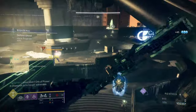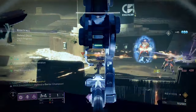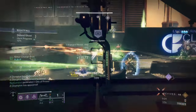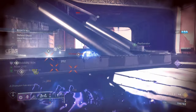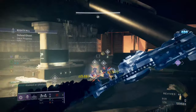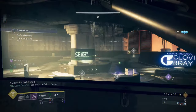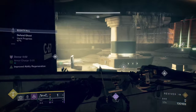The roll that I grinded for and actually got, which I'm pretty happy about, is going to be Archer's Tempo and Incandescent. But you can also switch that up with Archer's Tempo and Explosive Head, or even go Archer's Tempo with Successful Warm-Up if you're trying to get the quickest draw time possible. You can also switch this up with Shoot to Loot, especially if you are running the cheese for this week's Nightfall — Shoot to Loot is perfect because if you shoot an orb it picks it up, and if you shoot ammo it picks it up and reloads that weapon.